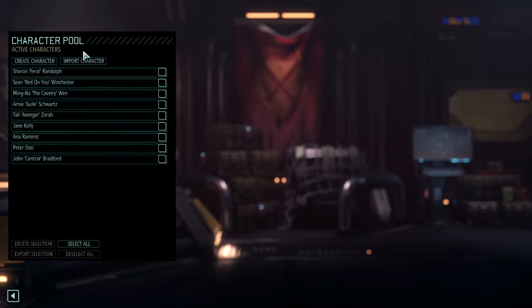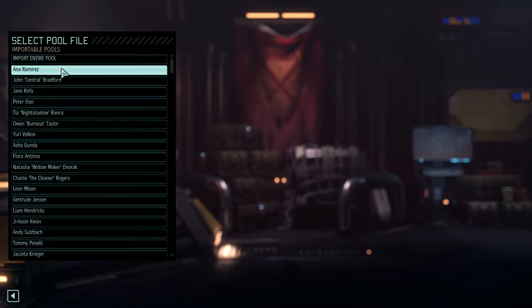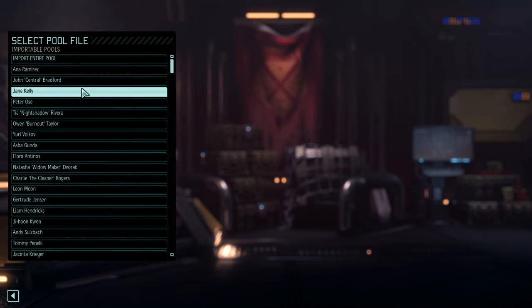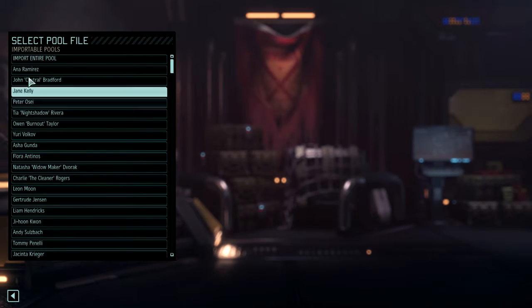All you have to do is go into Import Character and go into Demos and Replays, which will allow you to get any character from old missions you've played with. This is an easy way to get characters like Jane Kelly, even Central, if you've played the tutorial mission, and Osai and Ramirez who die in that mission.